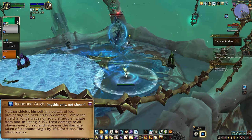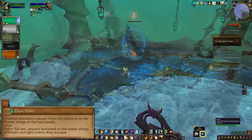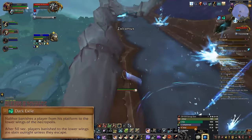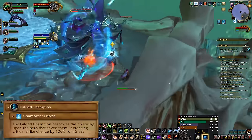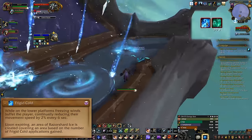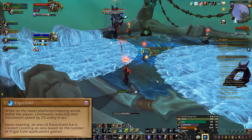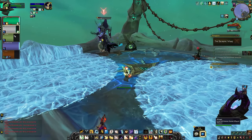Nelthor also has an absorb shield mechanic called Icebound Agus — you'll need to dodge frost waves from the boss and damage off his absorb shield to make them stop. Dark Exile is the fun mechanic: Nelthor picks a random DPS and banishes them to a new room altogether. The exiled player needs to run through the hallway as fast as they can, dodging ice along the way, then kill the Zulramus Siphoner at the end, and click the freed Kyrian to fly back up. As the Exile returns, they get a 100% crit buff for 15 seconds. On Mythic, exiled players have a ramping debuff that slows them down — when they return, it drops a frost pool depending on how many stacks they got. Kill the boss before you're completely out of room.